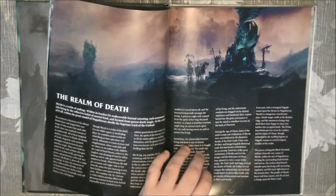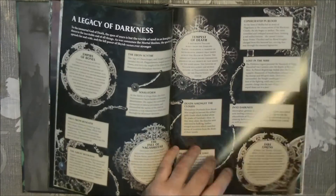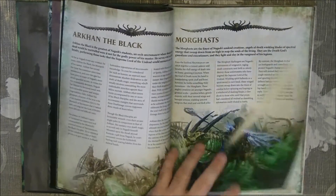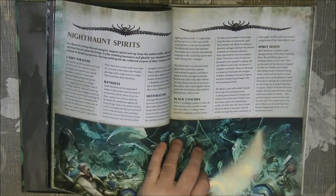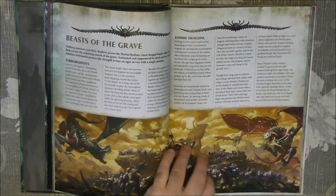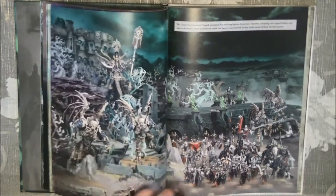I will go fast on the fluff, but you can see very nice artwork combined with the text — I think it's very well done. We have the explanation of the different units and what they are about, and the different factions inside of the Death, and different types of undeath. And then we go to the showcase.